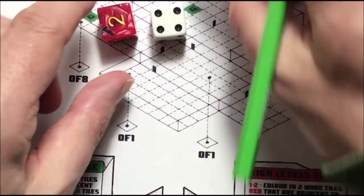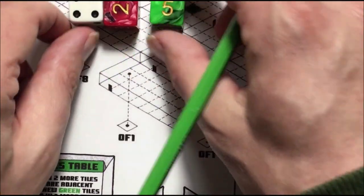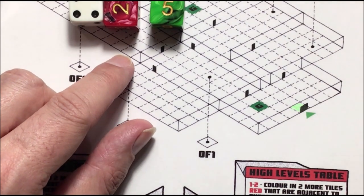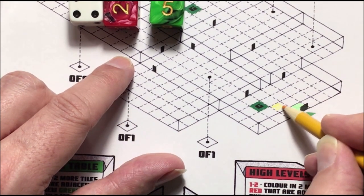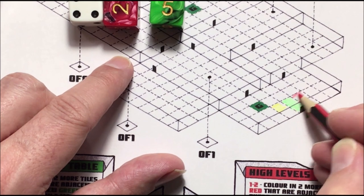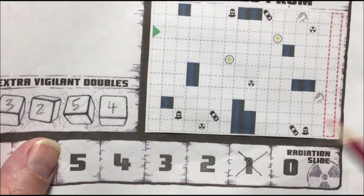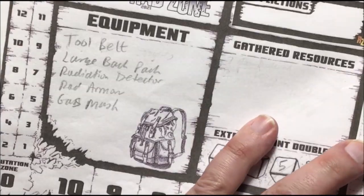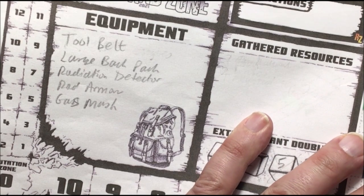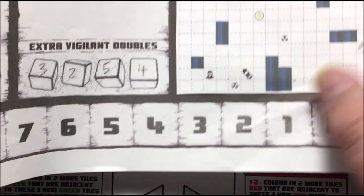We roll the dice and we get a four, a two, and a five. That gives us a yellow, a green, and a red. Remember, going to the red you get one point of radiation and that is clocked off on our chart. Lucy hasn't got any points so far, so we'll cross it off there if that's the case. A green means no radiation; a yellow - if you went from yellow to another yellow you'd get a point, but we're not going to.